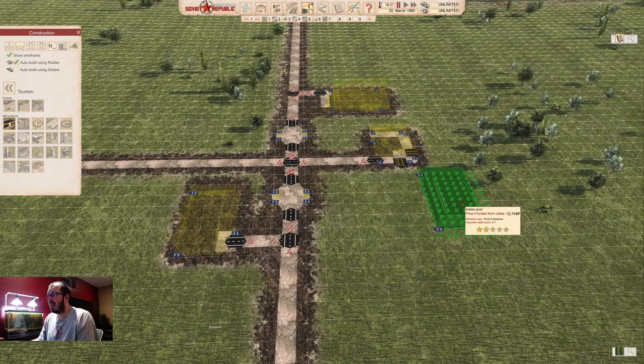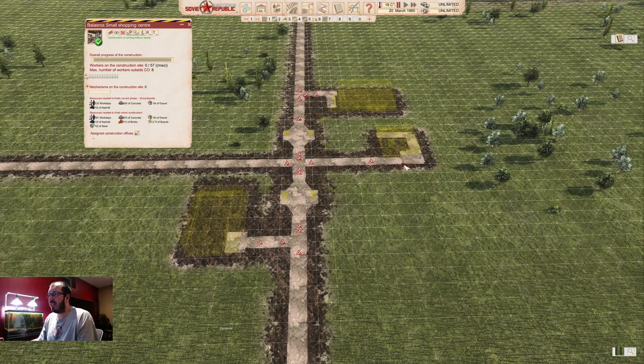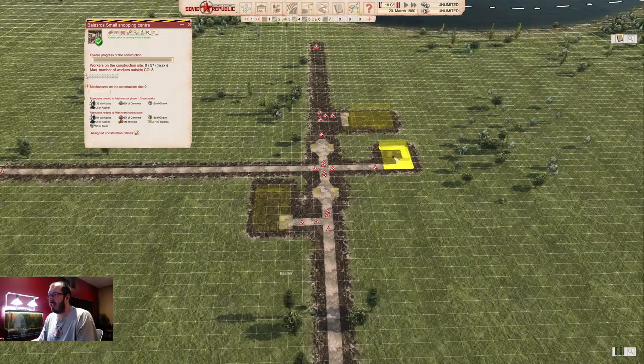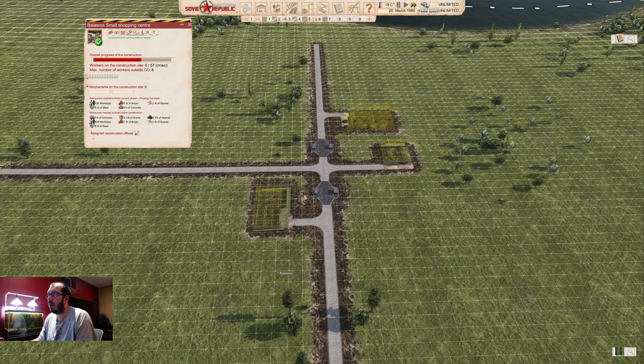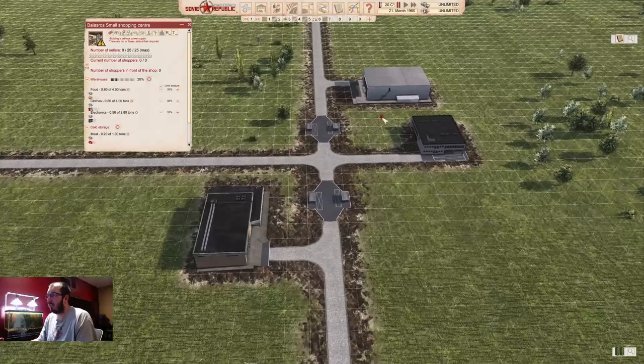Here's a secret hint: if your citizens can make it to the shopping center, they will go there, do all their shopping, and then try to satisfy their entertainment and sport needs by walking there from the shopping center. So they effectively extend their range if they can make it to the shopping center. Just something to consider. When you place these, maybe build a couple of things if you feel this is a good setup; if not sure, definitely keep it in planning.